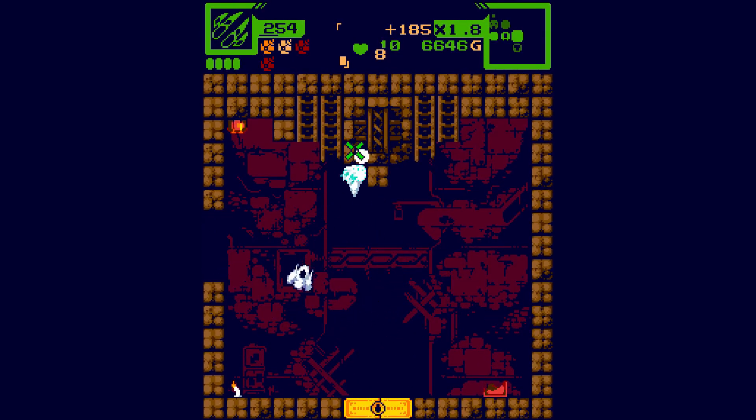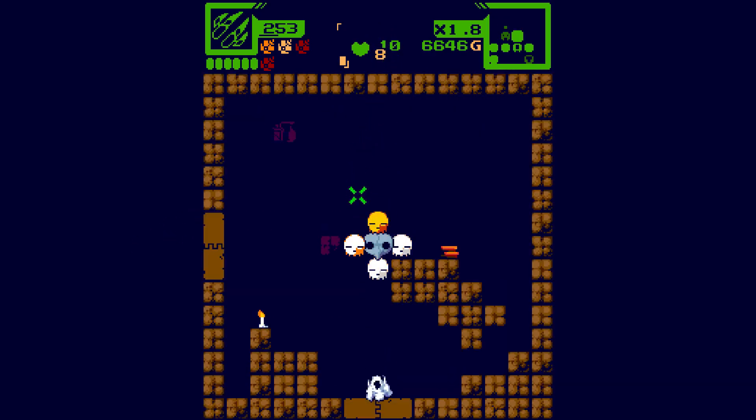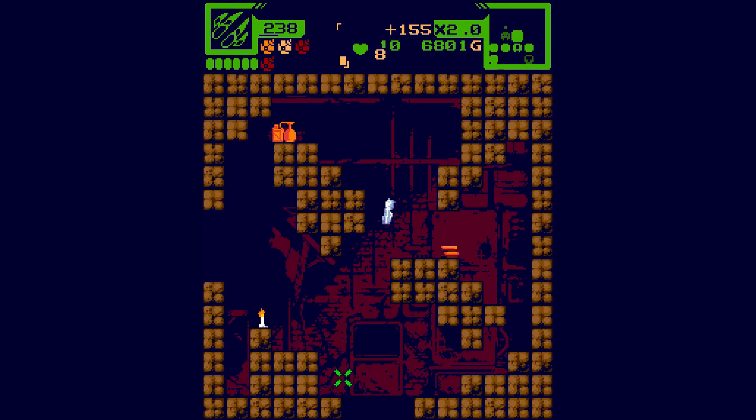Wizards in the area. We need to find a key - that locked door will have something nice in it no doubt. If we can find ourselves a golden key, we'll be all about that.